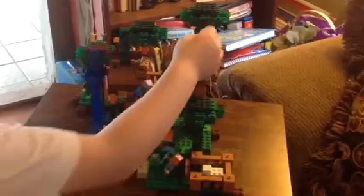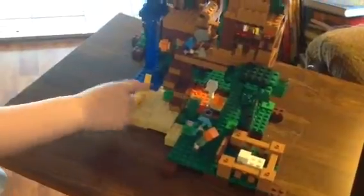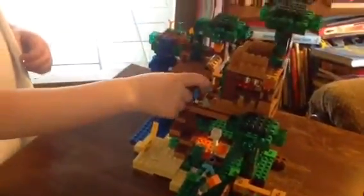We also got this cool vine over here and over here, and some coconuts which are removable so you can place them in the character's hand. We've also got some cool minifigures — I'll tell you all the names. Over here we got a little sheep. This is Alex, Creeper, Ocelot, Steve, and those are all the minifigures.